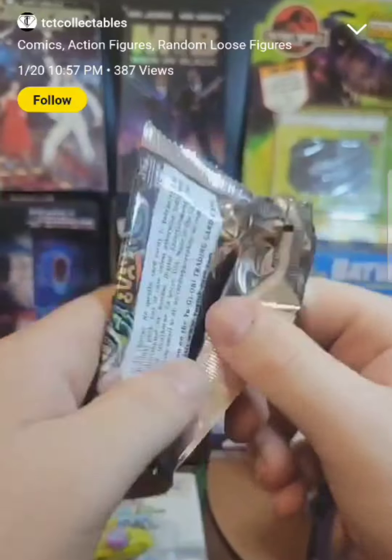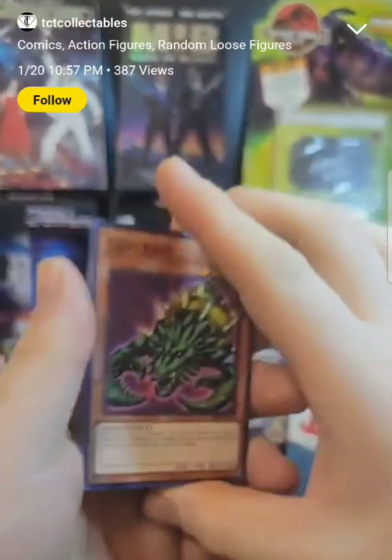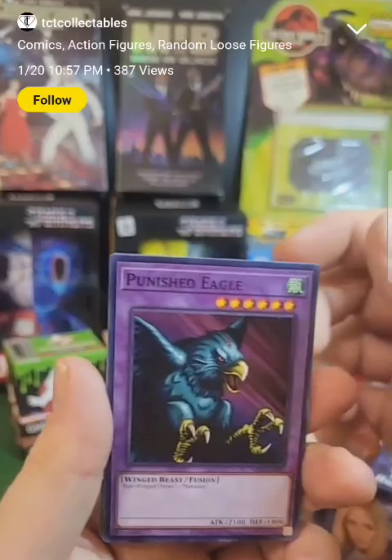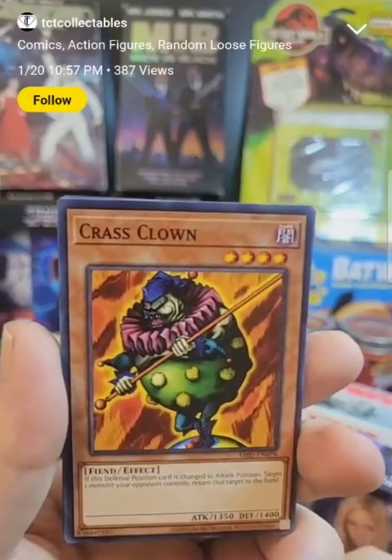I want a Time Wizard. I used to have a Time Wizard, and I traded it like a dumbass. I traded the Time Wizard like a dumbass, and now it's worth a lot of money. I had a Yadu Kairu and another Punished Eagle.